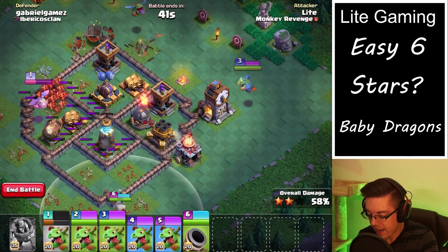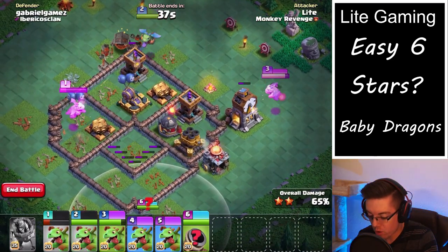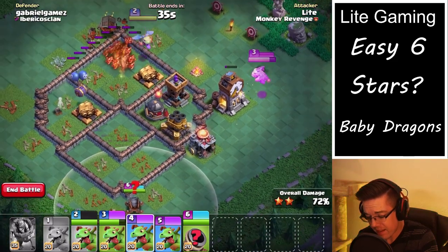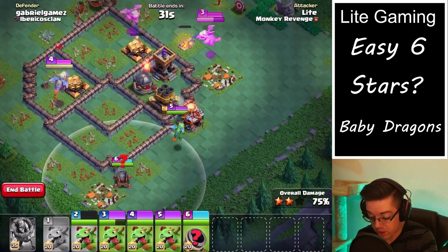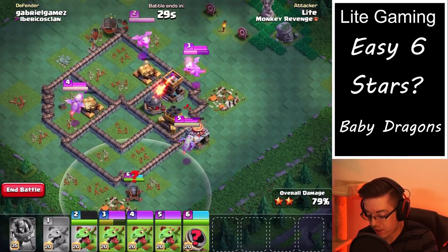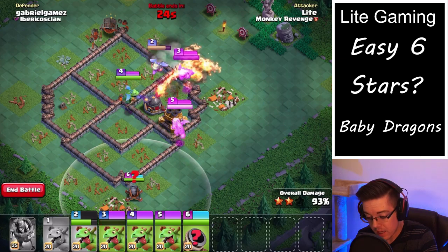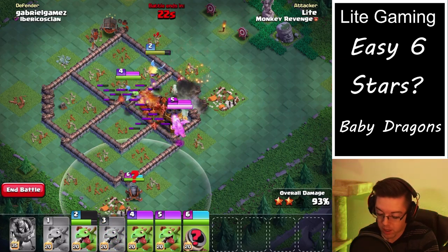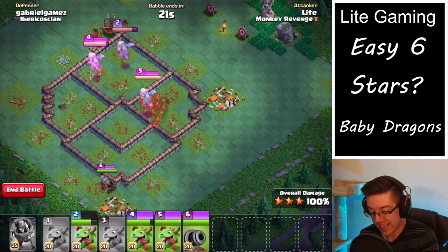Similarly, a baby dragon on the right hand side of the base takes out that army camp in the corner. Now there's only one arch tower left, so we're just going to send in the rest of the baby dragons and spam the base. There's a bomb so the ability is forced, but we are going into the second stage with a cannon cart and three baby dragons — two of which have their breath ability — which is insane.